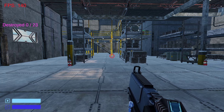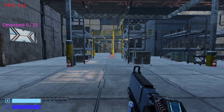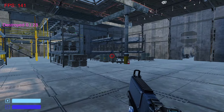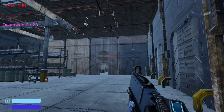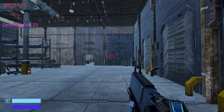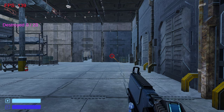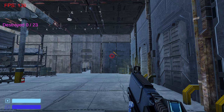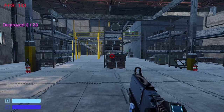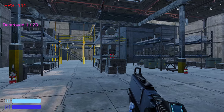Feedback from the last video said to ditch the pistols because they look silly — two guns shooting at the exact same time, it's no good. So I changed to a machine gun or assault rifle that shoots five times a second at the moment. I think that's pretty good. It does less damage though, so you're just gonna have to hit the target a bit more often.